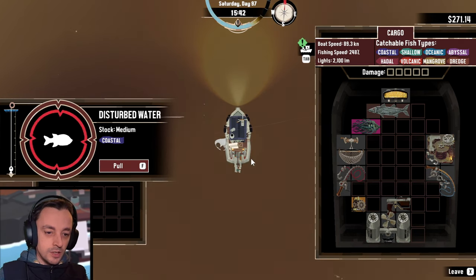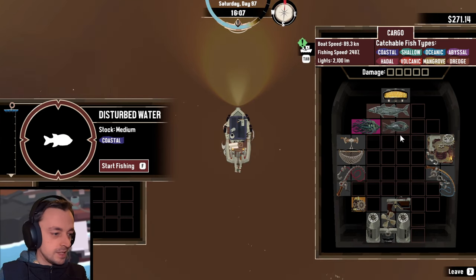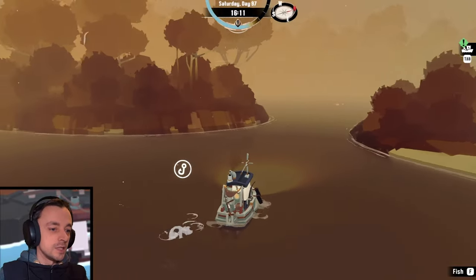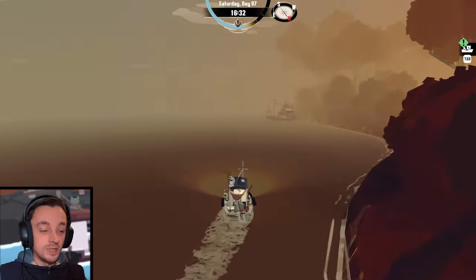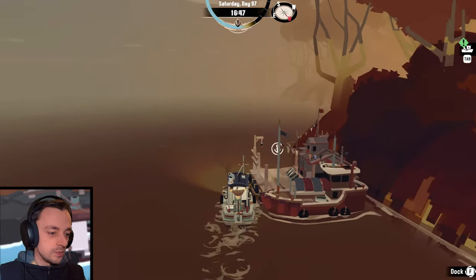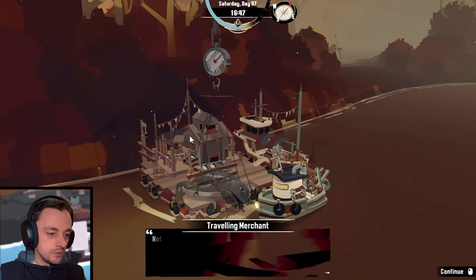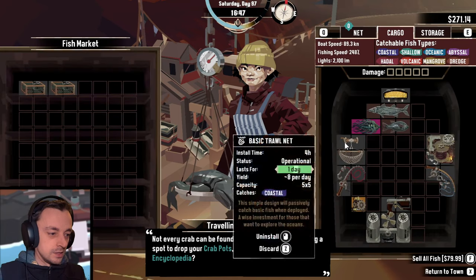Let's try and find a non-disgusting version of this fish. There we go. We're getting a little bit closer to dangerous times, so I will sell these fish and then we can actually get on with the mission, because there is a mission over here somewhere. Let's do the fishing market thing and sell these fish.